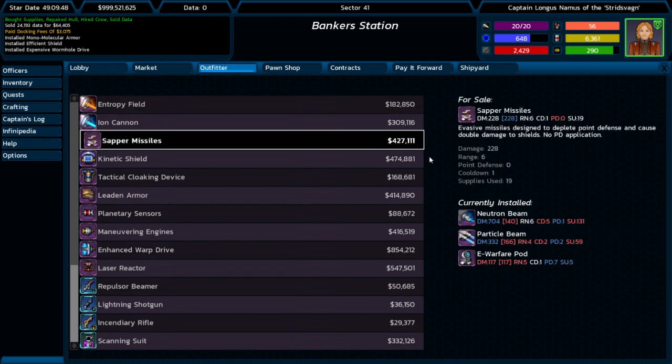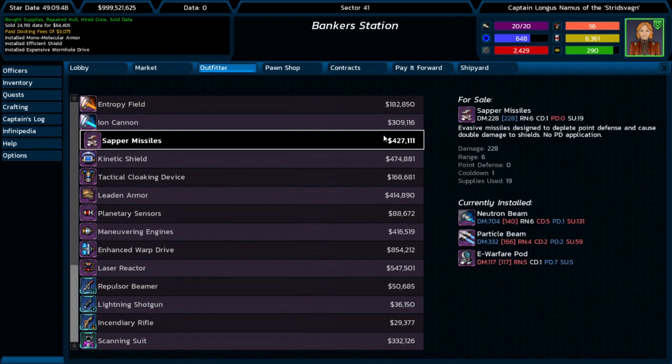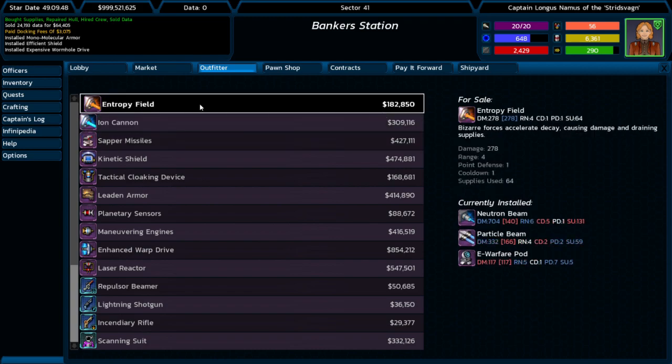Blue is better, red is worse, and white is either the same or mixed results. So I can tell, for instance, every weapon for sale has a better damage per turn — that's this number right here — than my currently installed weapons down here. The Entropy field has worse damage than the Neutron Beam and the Particle Beam, but it has better damage than the E-Warfare pod. Cooldown's mixed, range is mixed.